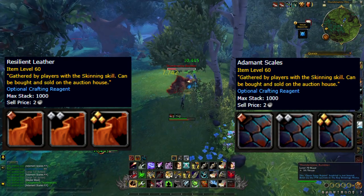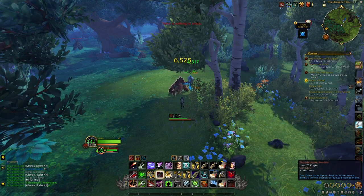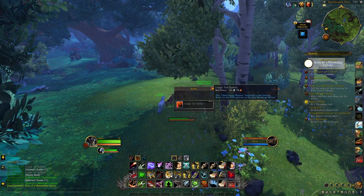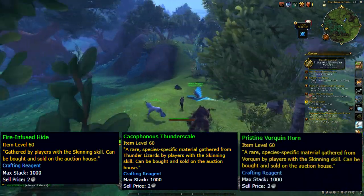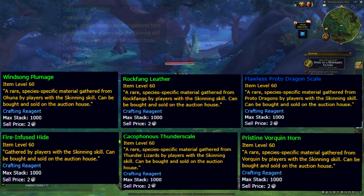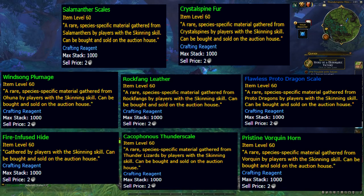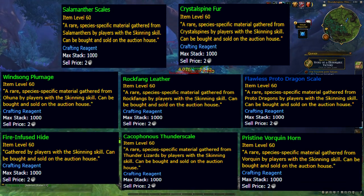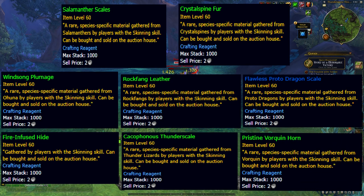To get rank three quality skinning materials you do need to specialise quite deeply in a certain specialisation tree. There are also eight skinning materials that only come from certain mobs within the Dragon Isles: Fire Infused Hide, Keiko Thunder Scales, Pristine Valkwing Horns, Winsong Plumage, Rockfang Leather, Flawless Proto Dragon Scales, Salamantha Scales, and Crystal Spine Fur. None of these have a quality rank — if you get one it's the same as everyone else's. I've found the best farming locations for all of these and I'm going to show you those at the end of the video.